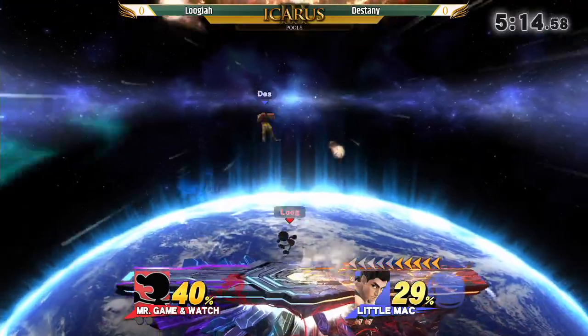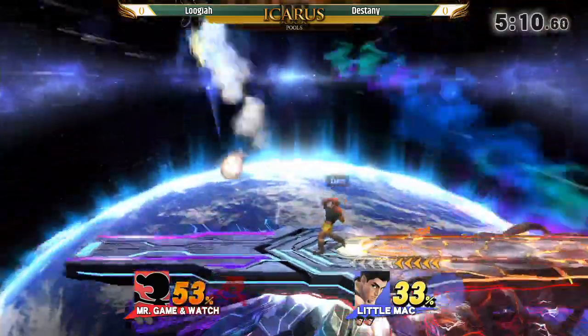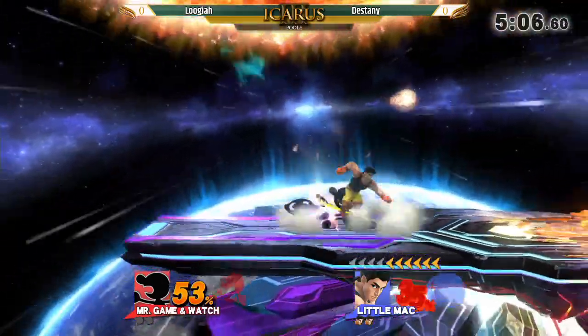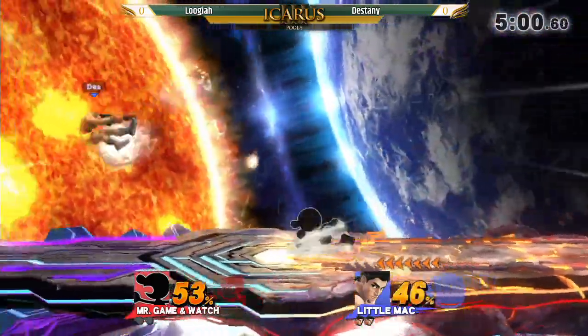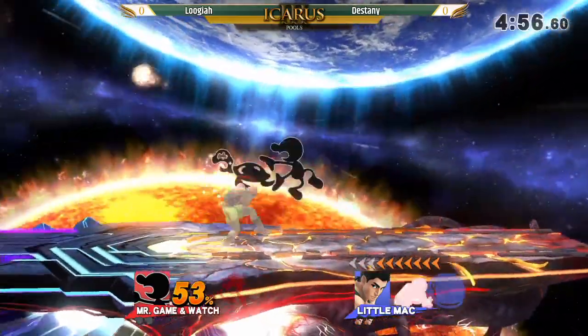But Lugia is trying to do his best because we are at 40%. You know, it's so easy for Little Mac to get a lead. It's a tactic. I think the tactic from Lugia is just this: trying to put Little Mac in the air and trying to combo him there.